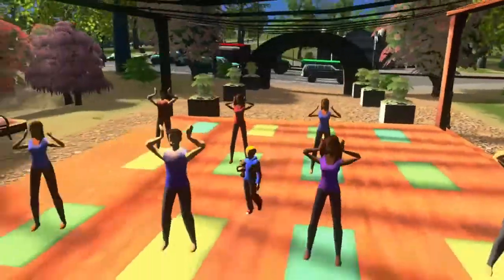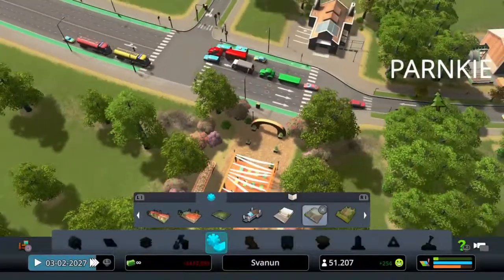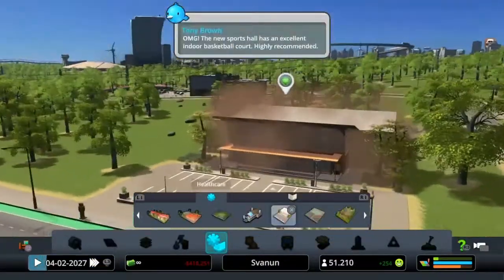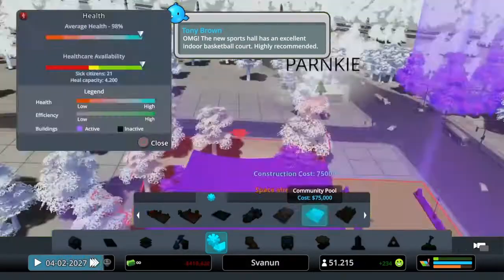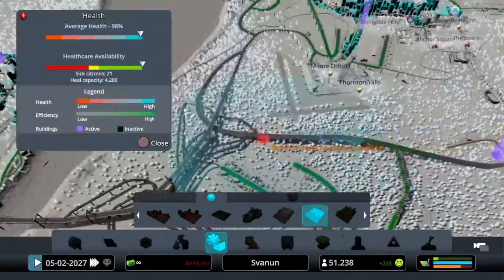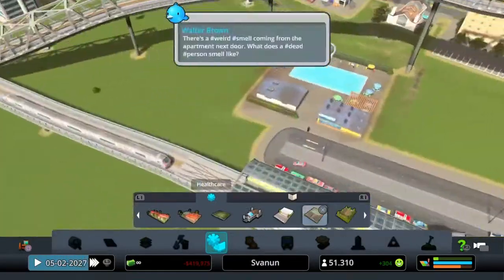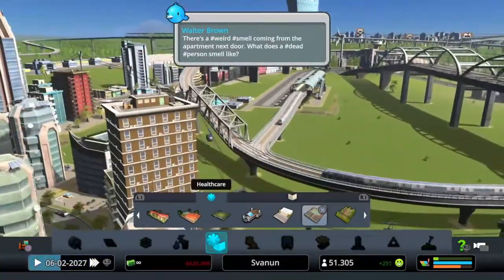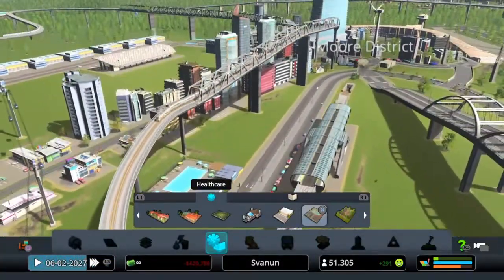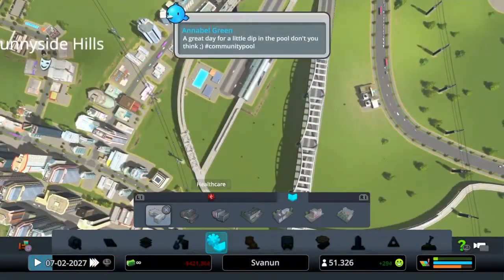Let's go further with the Sports Hall and Gymnasium — it doesn't look very special. And at last we have the Community Pool. Look at them swimming right near all the metro, monorail, and cable car stations!